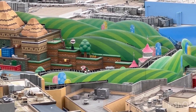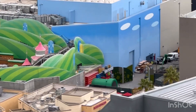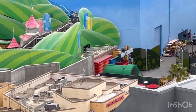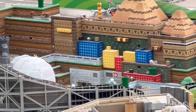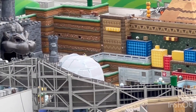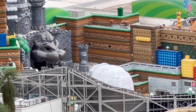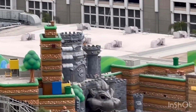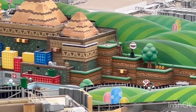Another update is that the warp pipe is actually green now — last time I was here it was white, or gray. It's coming out really nice. There's a little restroom back there, a little Toad building — maybe it might be a merch shop or a restaurant. I cannot wait until this land opens up and we can fully immerse ourselves in this.